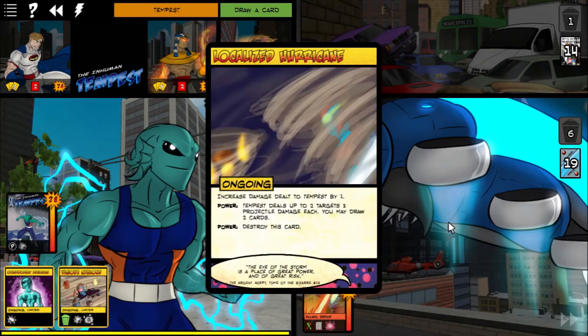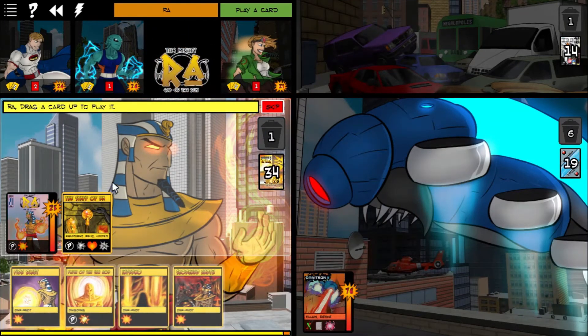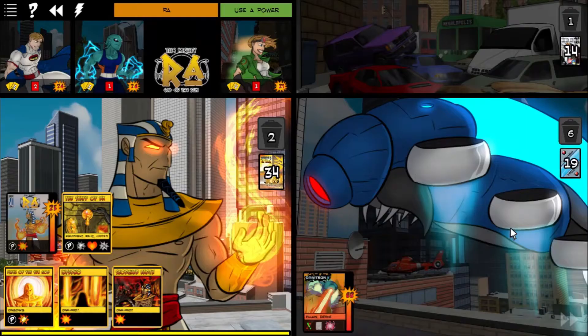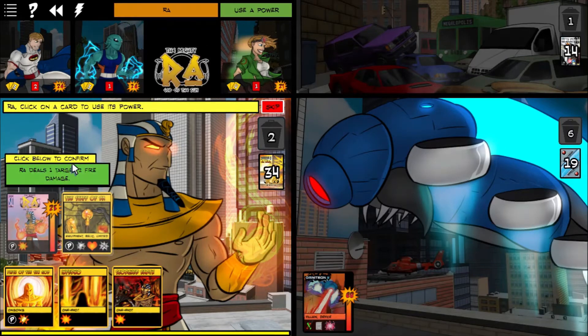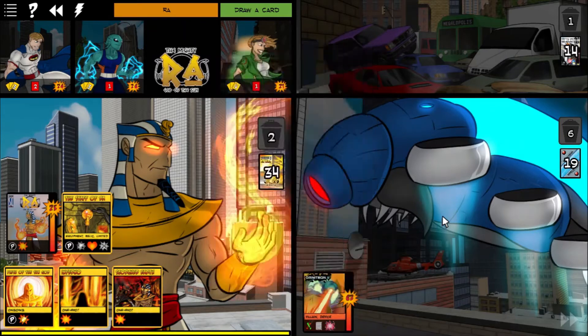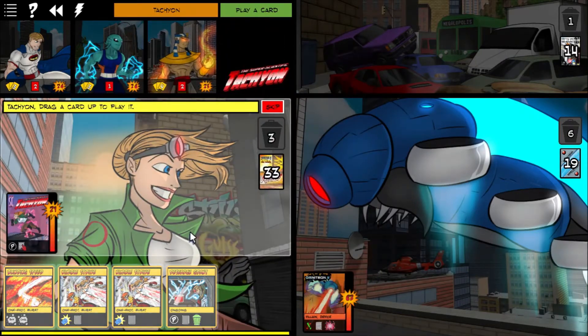Much like regular Omnitron, Cosmic Omnitron has 100 HP, which means you can really just go ham. It's fun. I like it. Although to be honest, I do like fighting standard Omnitron better — Cosmic Omnitron just kind of doesn't do it for me. I think it's a little bit of a nostalgia factor, because when I played this in college, we played the base set, but none of us had any of the variants.